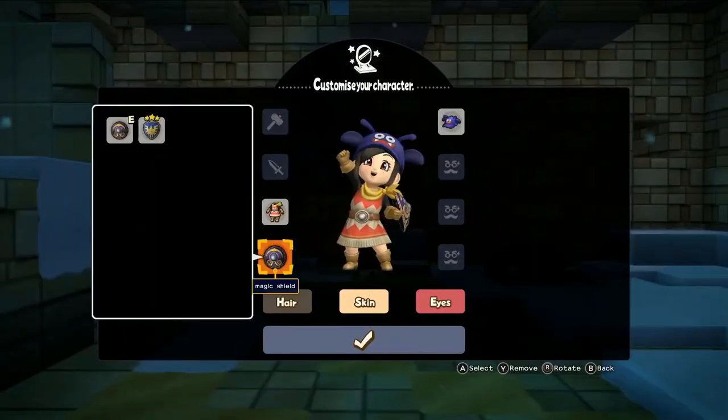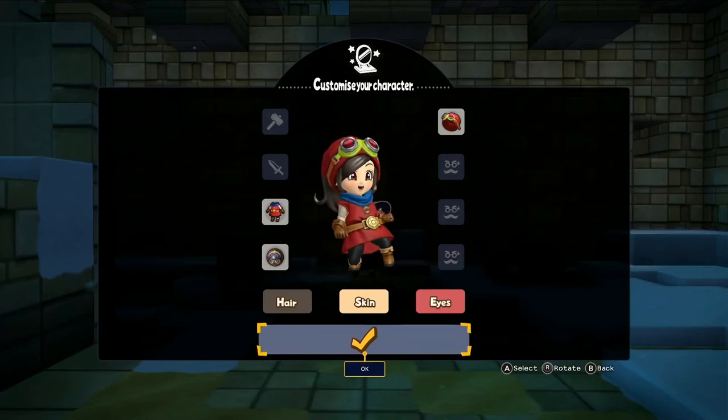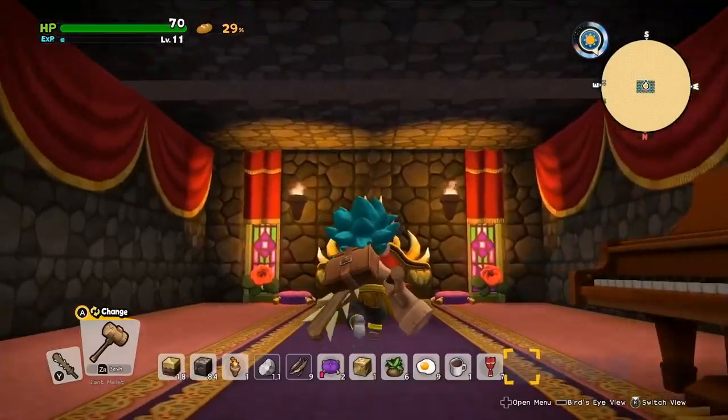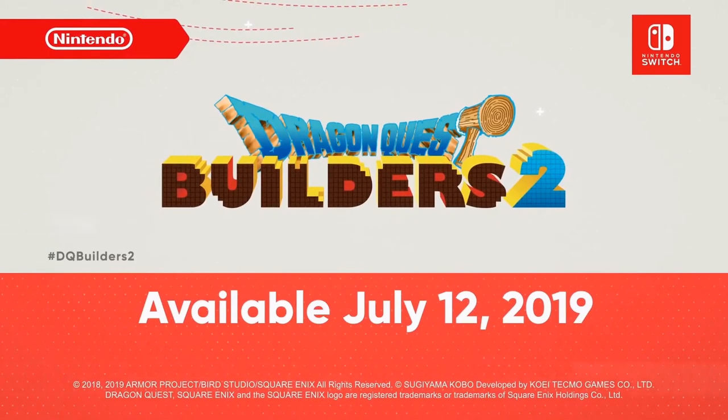If you own the previous game on the Nintendo Switch system, you can craft the legendary Builder's Outfit and the Dragon Lord's Throne. Dragon Quest Builders 2 launches on Nintendo Switch July 12th.